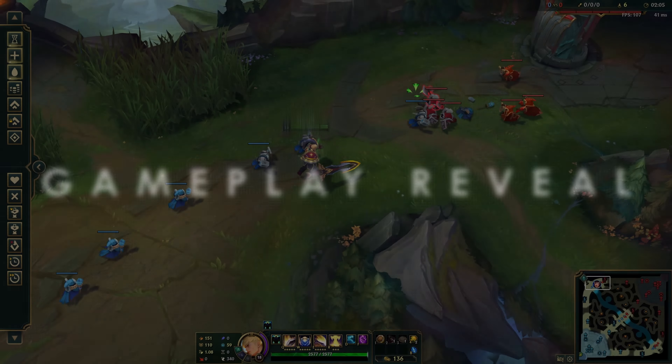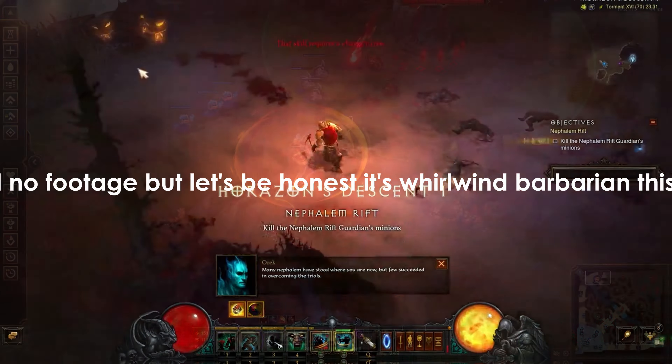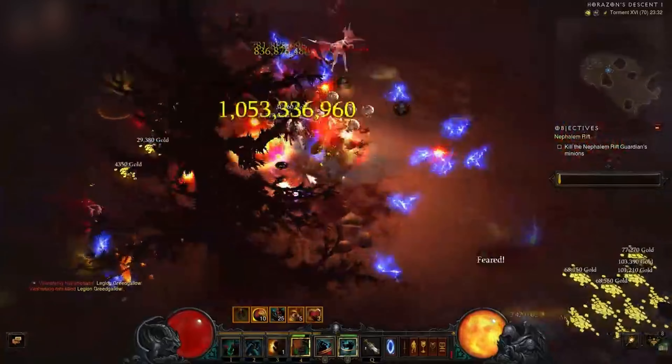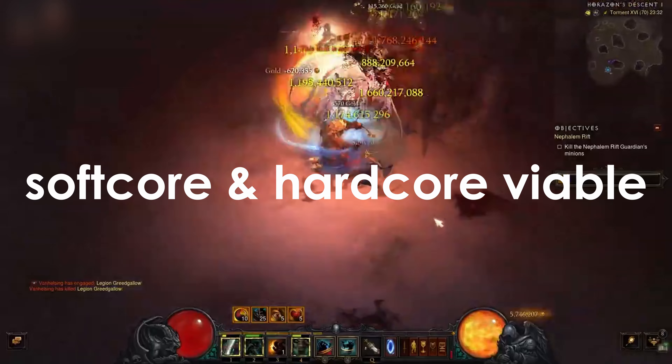The core concept of this build is to guarantee smooth clear speed, solid defenses, and high damage through bleed stacking and explosion from Gohr's. As such, we have a build that's capable of speeding through nightmare dungeons without compromising either defenses or single target damage, making this build softcore and hardcore viable, and with small sacrifices of damage or quality of life, could scale the defenses even higher.